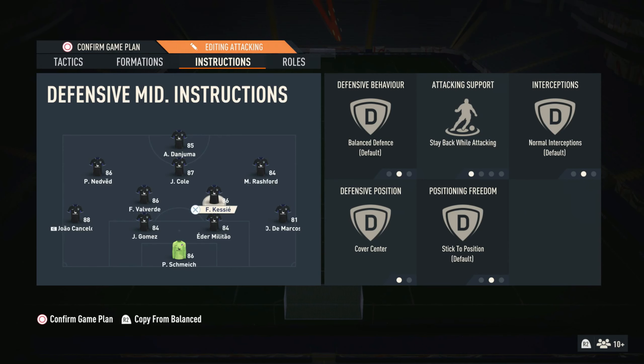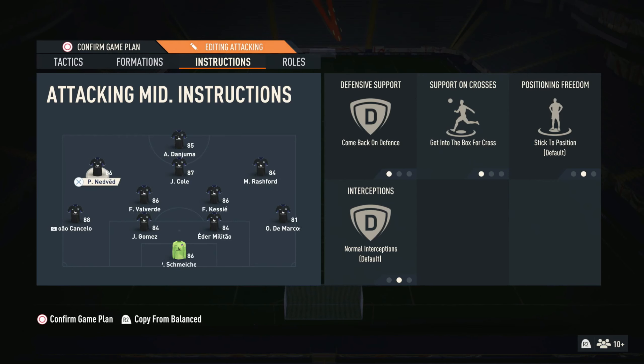Your left cam and your right cam — you want to have come back on defence and get into box for cross. Make sure your cams have decent stamina. Come back on defence is just the extra layer of stability you need when defending against someone who's really good in champs. Make sure it's on both of your wide cams, and get into box for cross — make sure they have that on for both of them. So if one of your cams has the ball and they're running down the wing, your other cam will eventually move into the box to provide the extra option for the extra pass. If you guys play next gen, you know that extra pass is the meta, so make sure you have as many people in the box as possible.